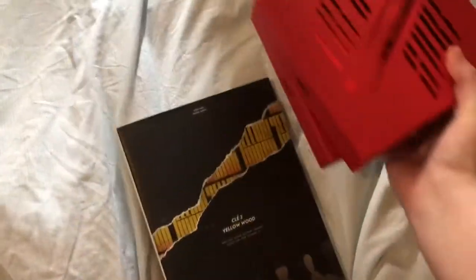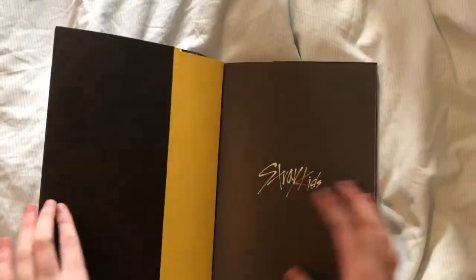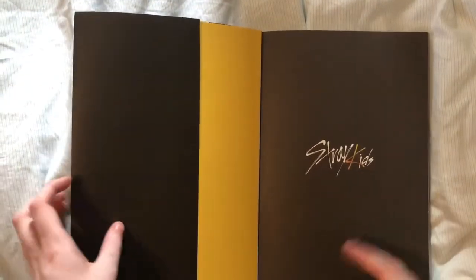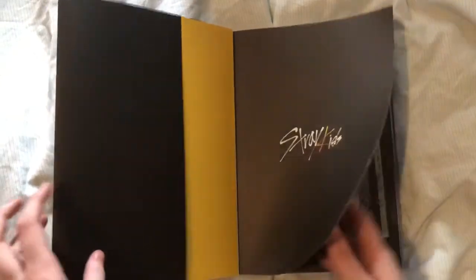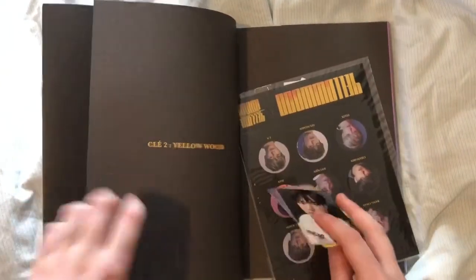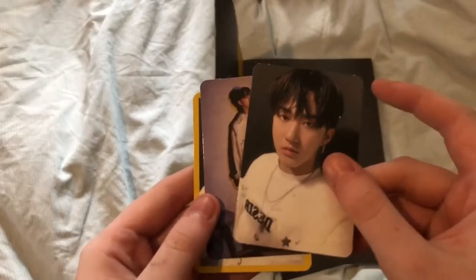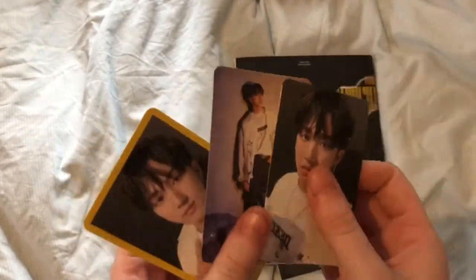I'll go through this album first, so this is the limited version of Yellow Wood. And that's the inside cover. So already I have a Chanbin, another Chanbin, and another - yay! I got three Chanbin's. That's good, it means I don't have to buy as many of his.